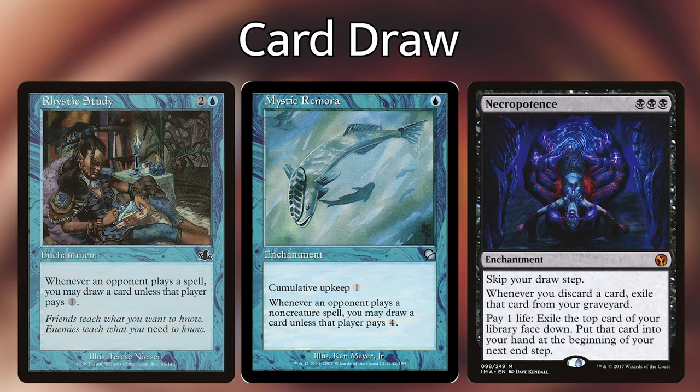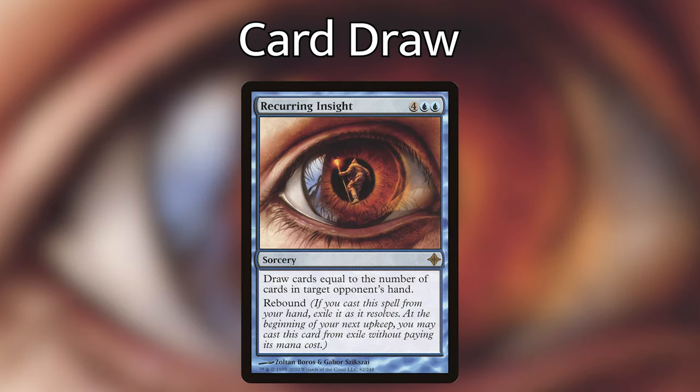We are also playing some permanents that give us a lot of card draw with Rhystic Study, Mystic Remora, and Necropotence. Mystic Remora is awesome, letting us draw a card every time our opponents cast a non-creature spell — they can pay four, but nobody's going to pay four. Necropotence lets us turn our life into card draw with the downside of having us skip our draw phase, and every time we discard a card we have to exile that card. We're then playing Recurring Insight, which is one of my favorite cards in the deck — it's a sorcery that lets us draw cards equal to the number of cards in target opponent's hand, and it also has rebound.